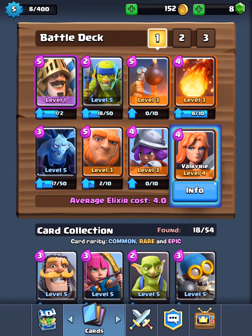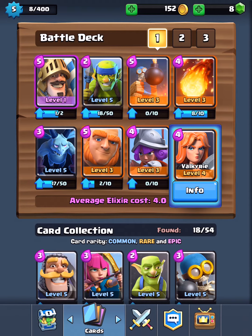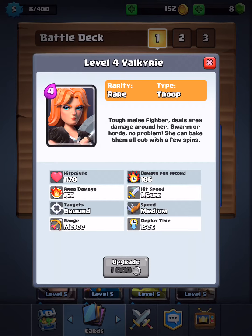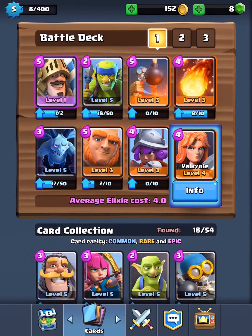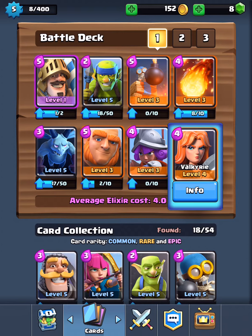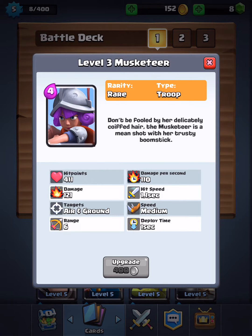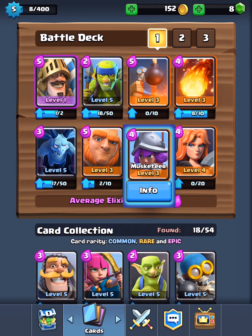Next I'll be talking about the Musketeer plus Valkyrie — I call them 'the girls.' The Valkyrie has 1170 hit points while the Musketeer only has 411, so you send out the Valkyrie first. It's also faster than the Musketeer.